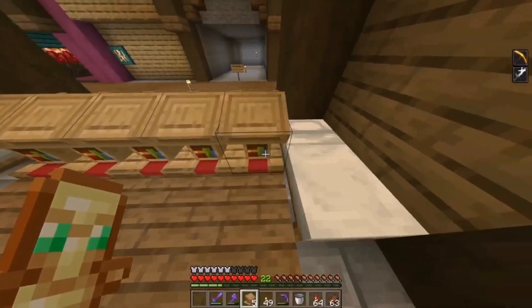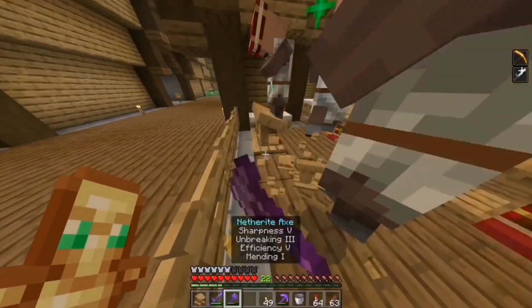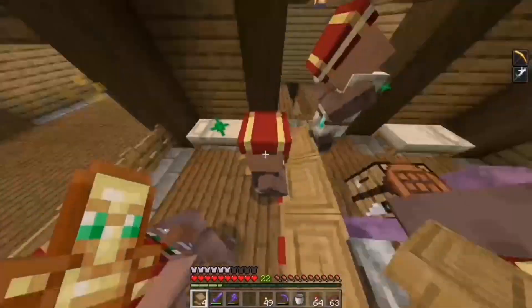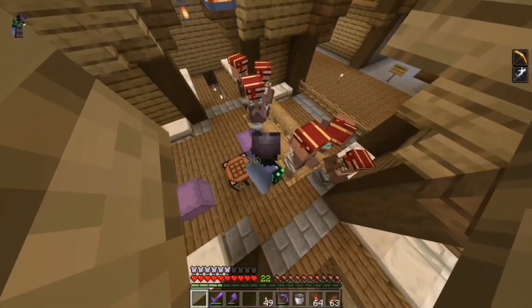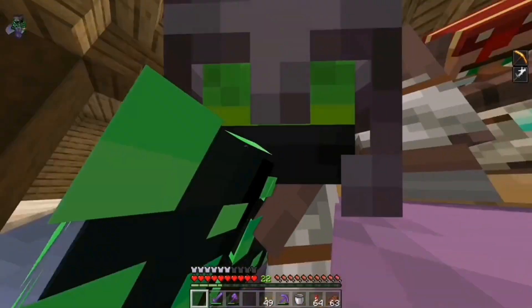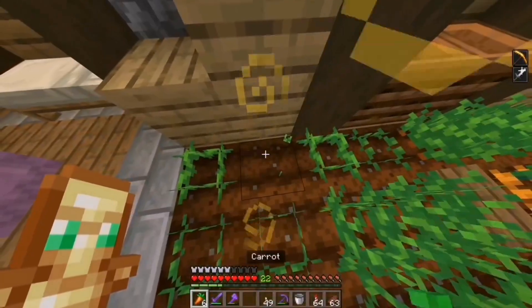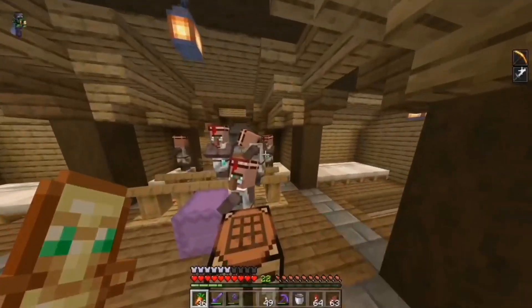I'm just going to place these over here temporarily. Oh wait they can get out if I do that. Let me quickly break them again and place them here instead. I still don't know which villager I actually killed — I think it was my silk touch one, which doesn't really matter because I am going to redo most of the villager trades anyway. So some of these people will probably die. But yeah let me give them some carrots and then they should start breeding.